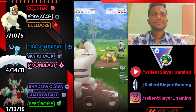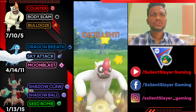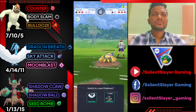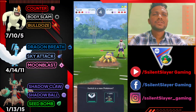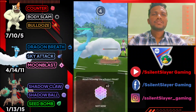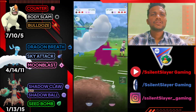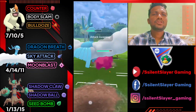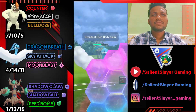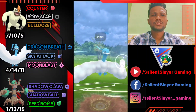Moving to Galvantula — putting one more Body Slam. He's going to shield, let it go. Opponent shields, so I bring out Altaria, trying to farm down his health with Dragon Breath. Not going to shield; Altaria can survive Lunge and Discharge. We have shield advantage and opponent has a charge move ready — I think it's a Body Slam, let's shield.